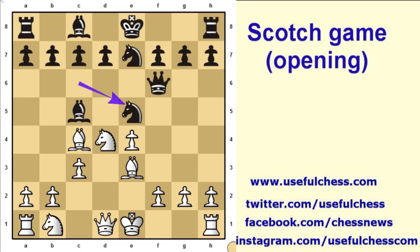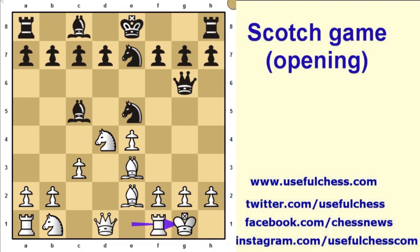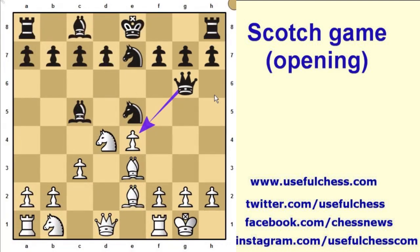White defends his knight by playing c3. Then knight e7, bishop c4, knight e5, bishop e2. As you can see, the black queen is active on the kingside. White castles short and black plays d6.